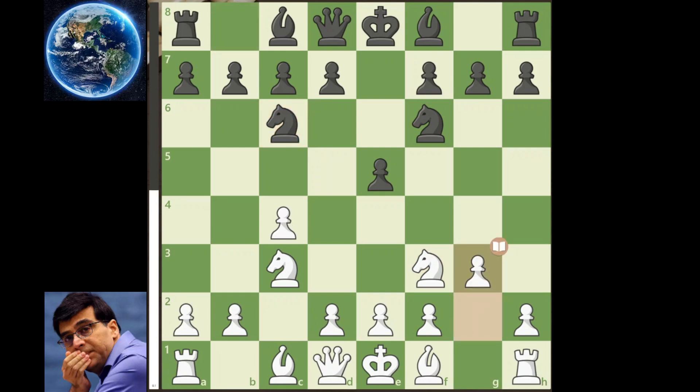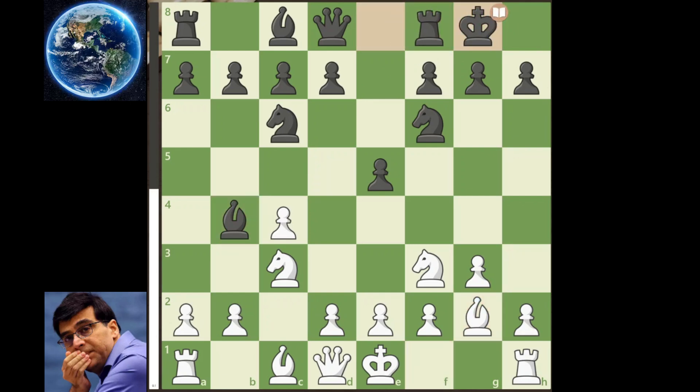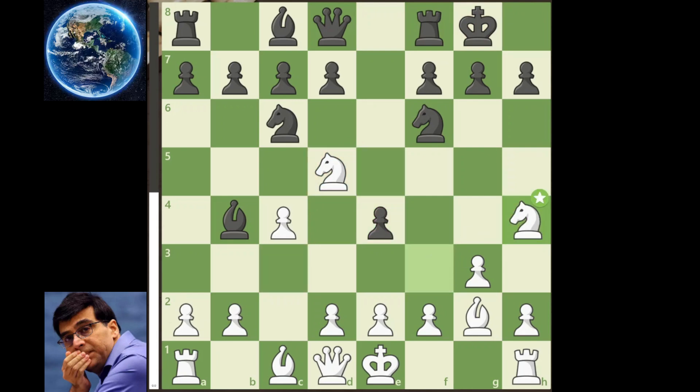The kingside fianchetto line. Bishop to b4, bishop to g2, and the World goes for castling, knight to d5, e4, knight to h4. And this was the position we were having at the end of day 6.